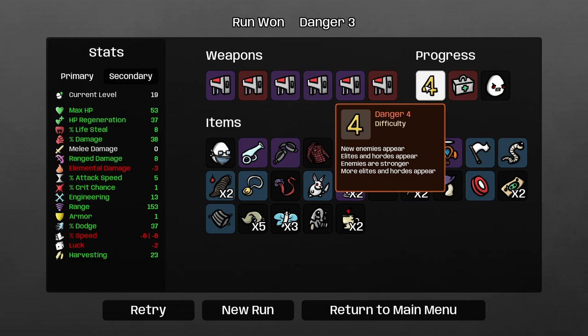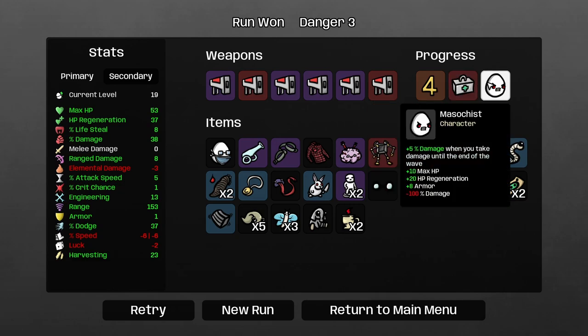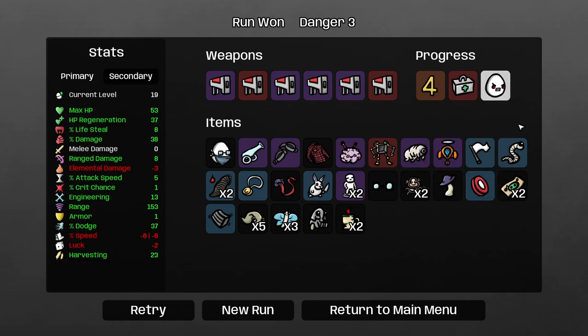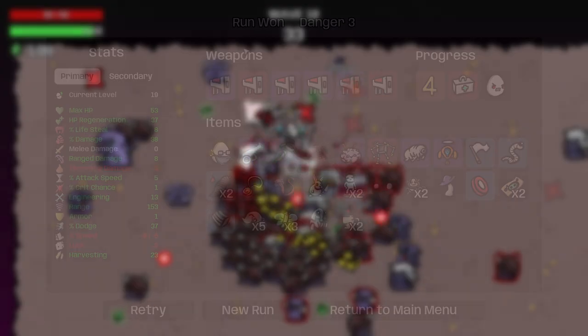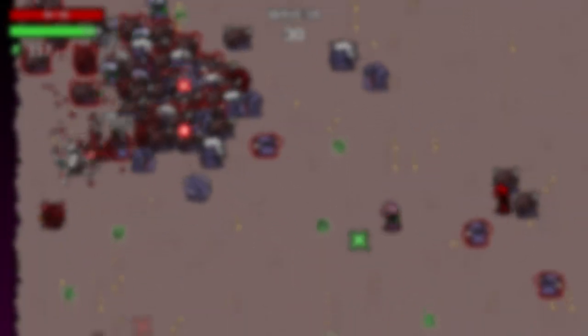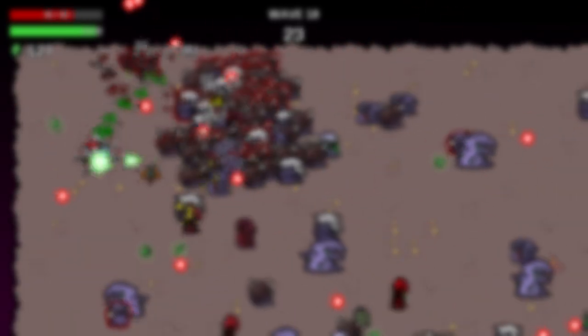Man, that was some run. We unlock the mech — plus 10 HP regeneration, plus 2 HP regeneration every five seconds until the end of the wave. That's a new item we can now buy in the shop. We also get a new character with plus 5% damage when you take damage until end of wave, plus 10 max health, plus 20 HP regeneration, plus 8 armor, minus 100% damage — a very interesting character. I really hope you have enjoyed this video. Leave a like, subscribe if you are new, and let me know in the comments if you enjoyed this commentary style versus my usual live commentary. Until next time, have a wonderful rest of your day!